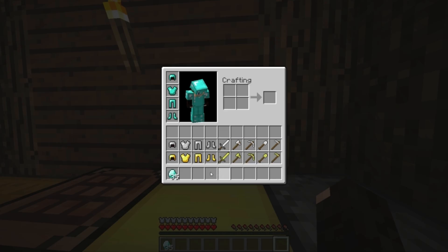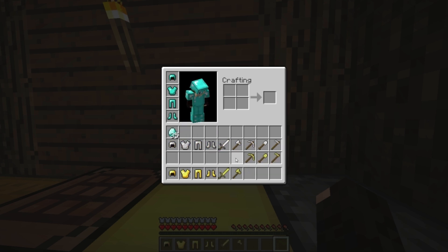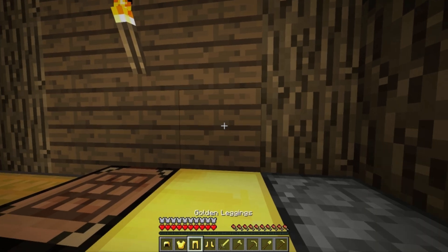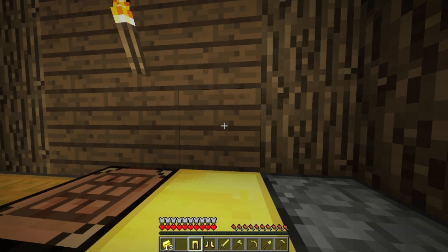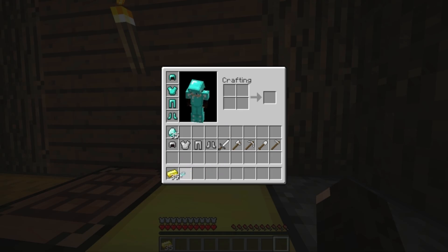As you can see, I did a full set of armor and tools, which gives me 35 of the raw material. Now I can do that for the other set here — the gold set, as you can see. There we go, 35 gold as well. And last but not least, the iron set as well.